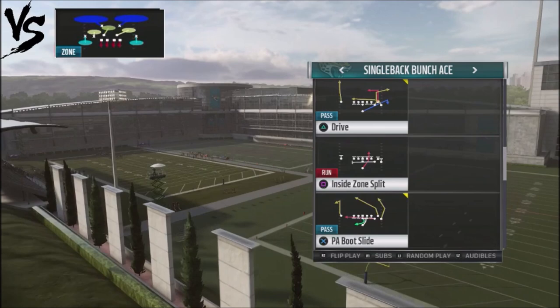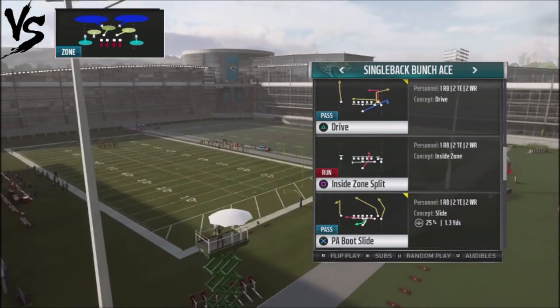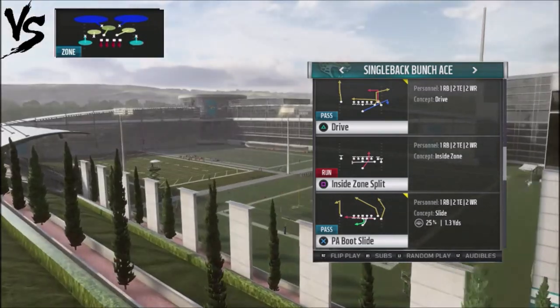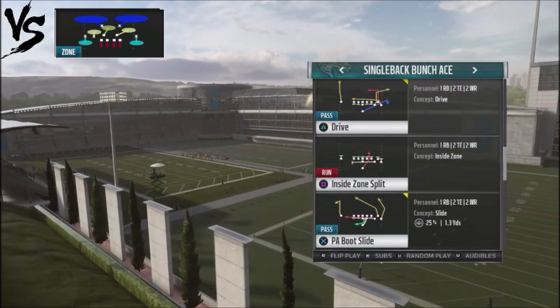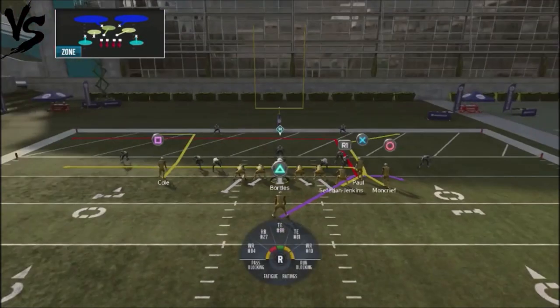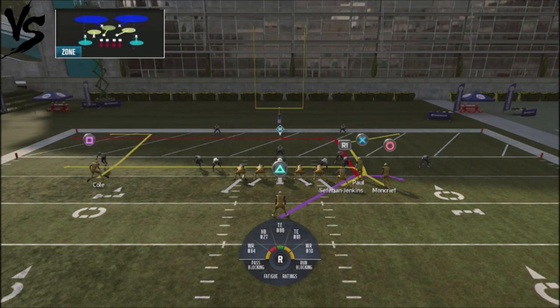The key to this particular play is basically the alignment of the left-hand side, and it will open things up dramatically against cover two defenses. We're going to pick this play, and there's something I want to show you against cover two. Some people will have an alignment where the wide receiver on the left-hand side is further out — you can always just slide him in to get this concept to work with other variations of Drive.